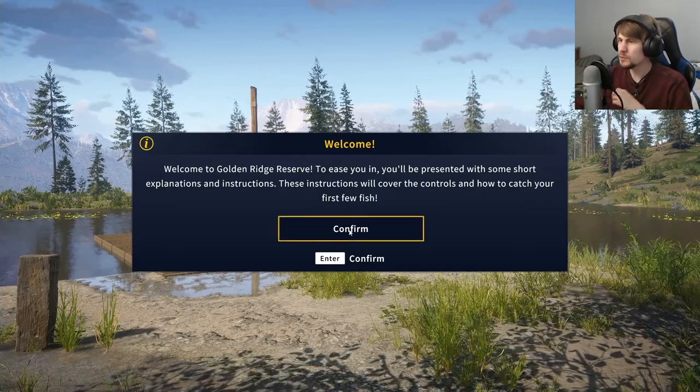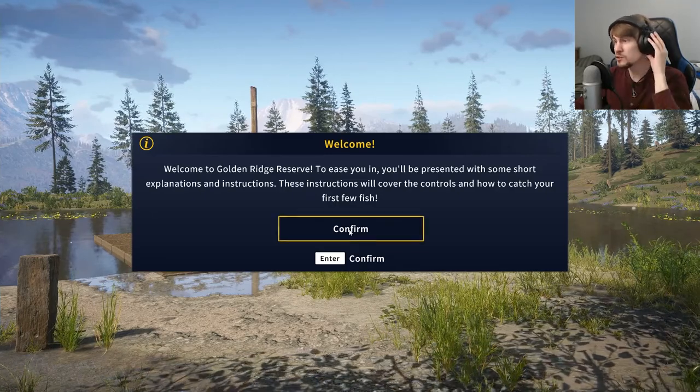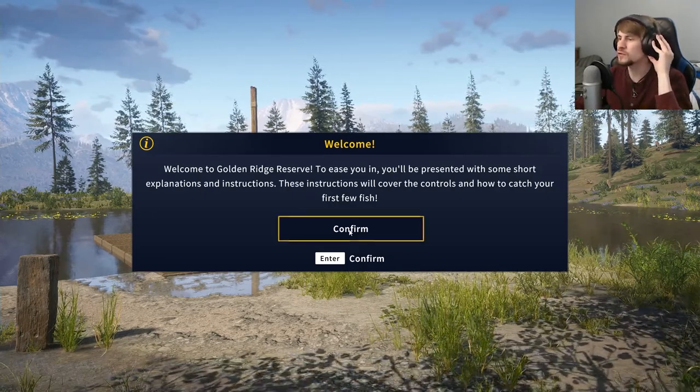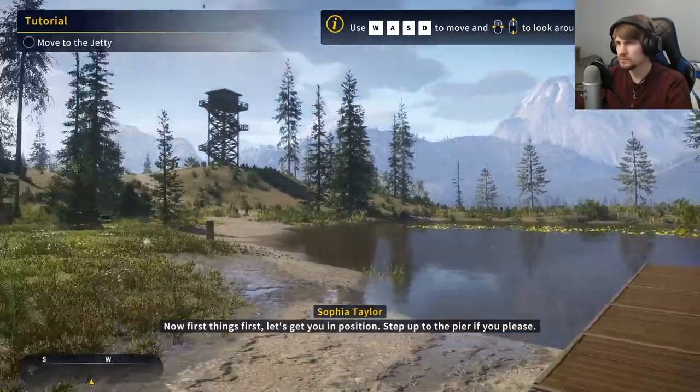Okay, so welcome to Golden Ridge Reserve. To ease in, you'll be presented with some short explanations and instructions covering the controls and how to catch your first few fish. Now, first things first, let's get you in position — step up to the pier, if you please.